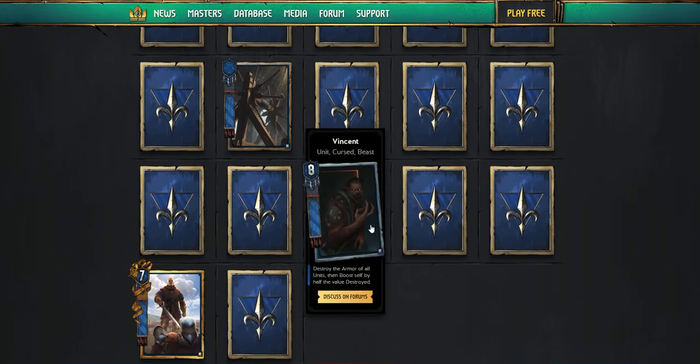Vincent — he's a unit cursed beast. Destroy the armor of all units, then boost self by half the value destroyed. So it's like an armor hag, but you don't get all the units from your graveyard. It's pretty good — it seems like it can win you round one if you've got a lot of armor out there. It's nice that Northern Realms is getting a little bit of evil cards.